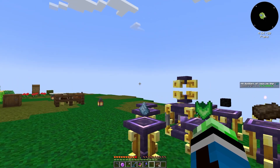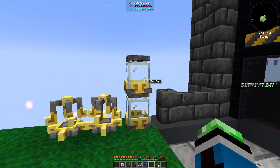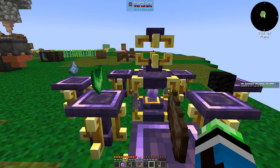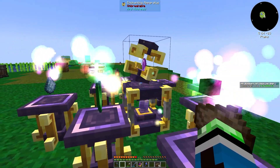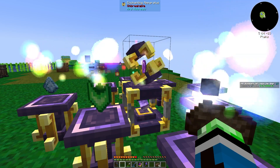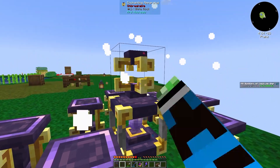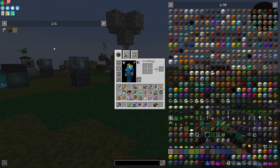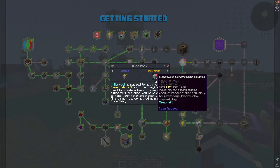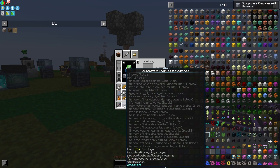Between episodes I did some stuff. I have all the things I need to make White Rock — I've made four of them, but the last one I'm making right now. It makes one at a time, so I actually had to double check in-game if this only made one at a time or five. Slowpoke's compressed balance — very funny, very funny FTB team.